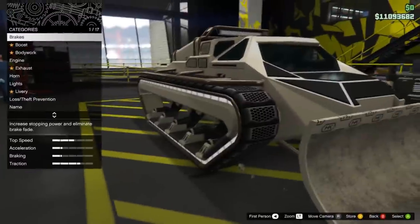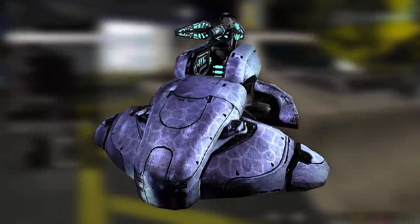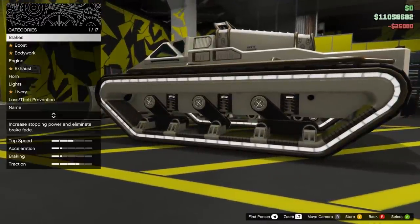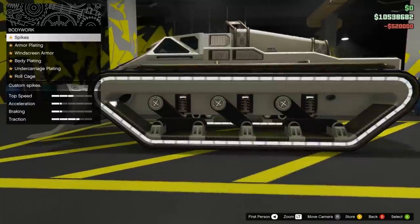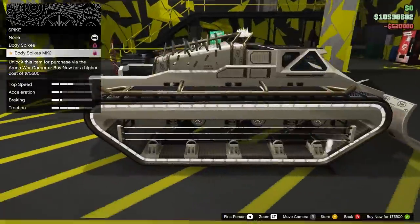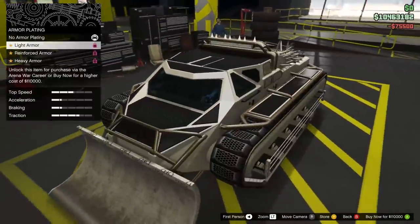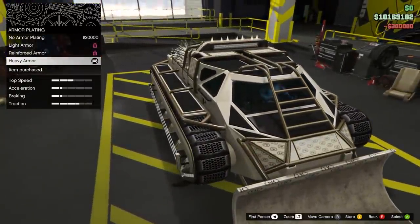Merry Christmas! Alrighty guys, so we want to make this thing kind of look like a Wraith from Halo. If you guys remember the Wraith from Halo, it's the tank in the game. We're gonna try to do something like that. It's obviously not gonna look perfect, but we're gonna try to make it resemble that a little bit. So shunt boost, of course, we definitely want that. Spikes — let's go with the Body Spikes Mark II. Armor plating. Oh, that looks clean. Just look how nice that looks. Looks beautiful. I love it.